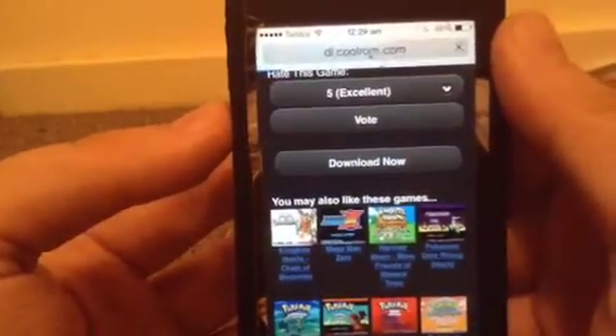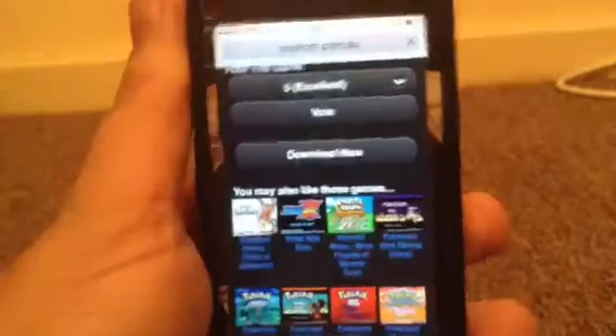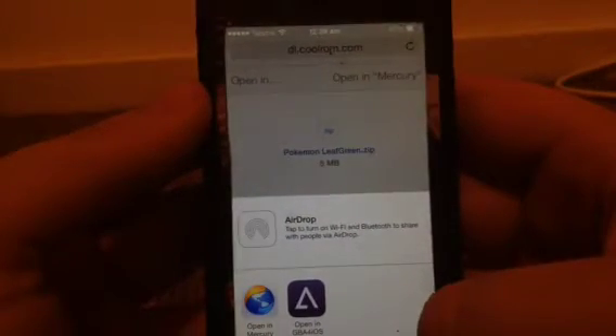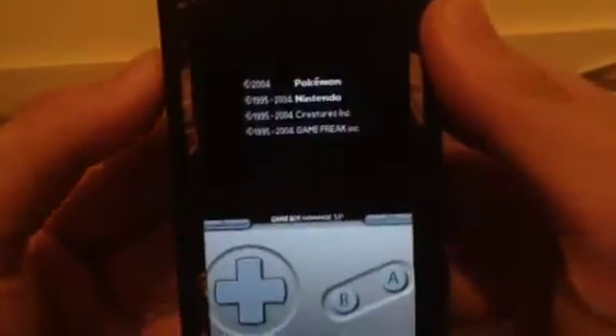It'll take me to the Leaf Green page. Once that's done, scroll down and press Download. Wait a few seconds — as you can tell it's still loading. Once it's finished loading it'll pop you into another page. Press it again — there we go. Now once you open this page on iPad, there's a little prompt and you can go to 'Open in GBA for iOS'.